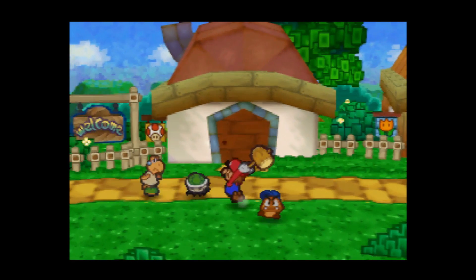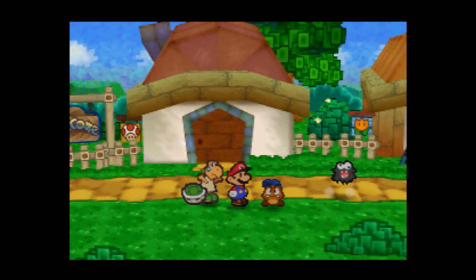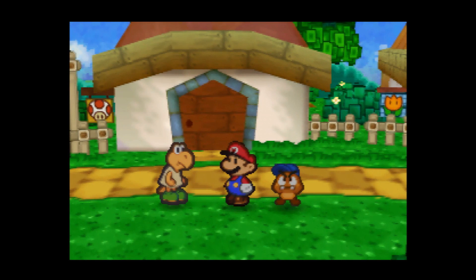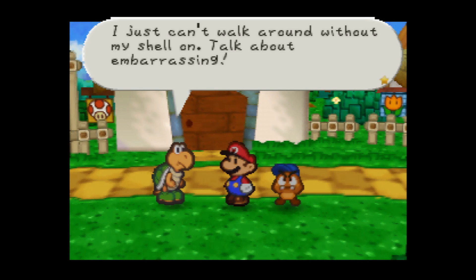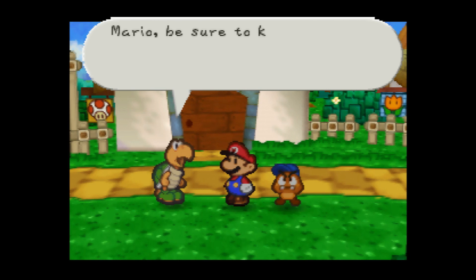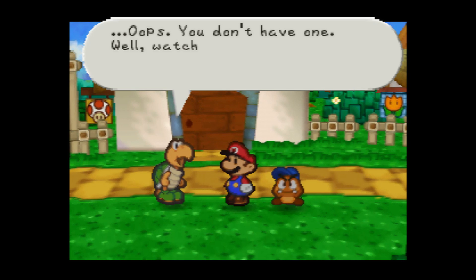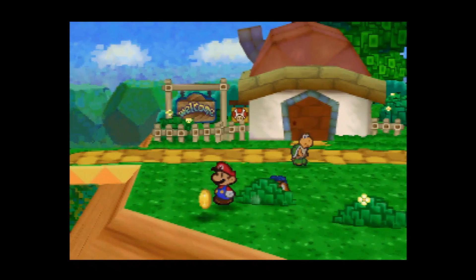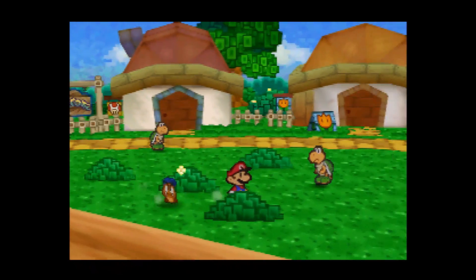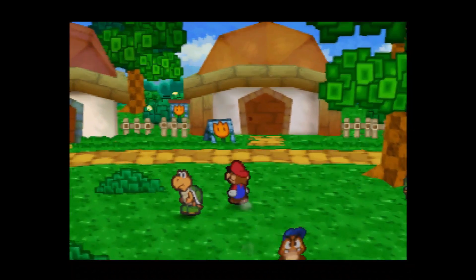This is the first Koopa we talked to in the last video, so there you go. He says: 'Thank you Mario, I owe you one. I just can't walk around without my shell on — talk about embarrassing. Mario, be sure to keep your shell safe from fuzzies. Oops, you don't have one. Well, watch your overalls.' You want to check all these bushes because you can get stuff out of them — there's a dried shroom just hanging out in one.